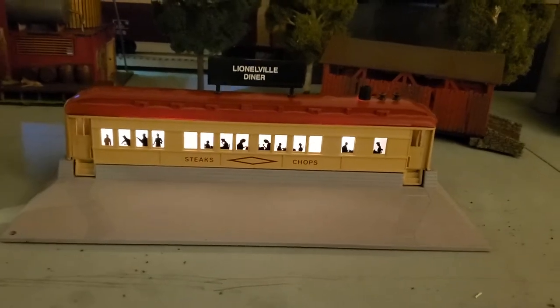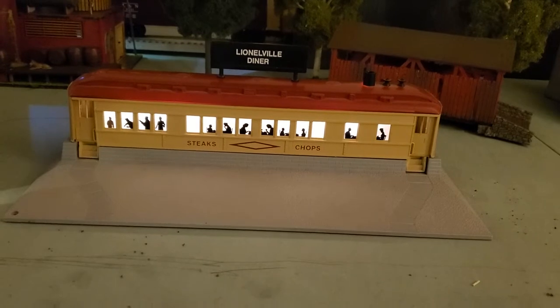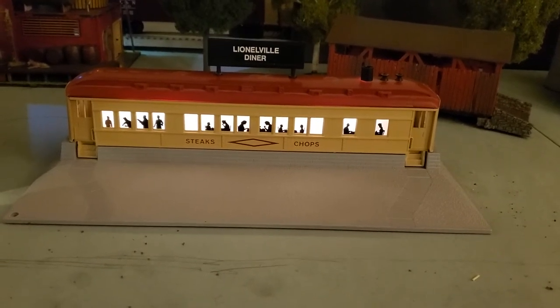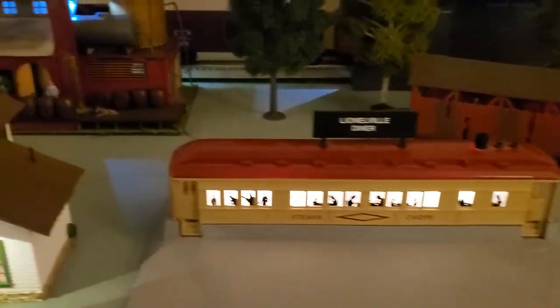The old piece I have on the layout is the old Lionel. The wiring wasn't any good, so I pulled it out and put two LEDs in that are also part of the plug and play system from Woodland Scenics. It goes together nicely and allows me to control it with one switch.